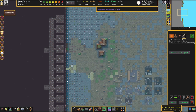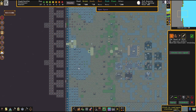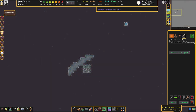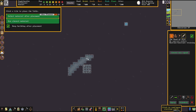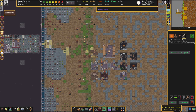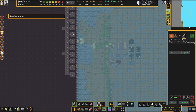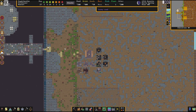We've nearly got this whole thing dug out — just this big massive area here. An elven caravan has arrived — hey, that's a turn up for the books. I don't know what we've got to trade with the elves. Look at these guys standing in a line — just socializing, stood in a line like that.